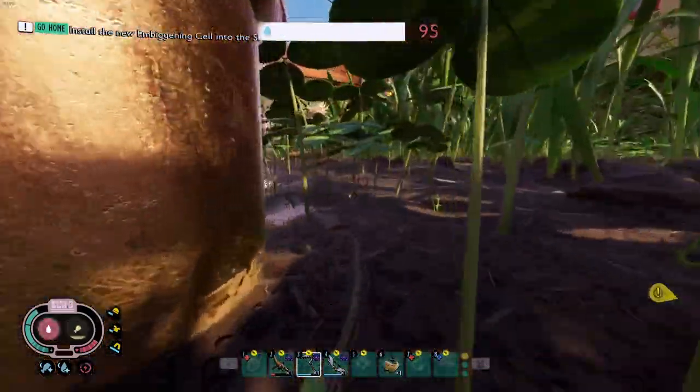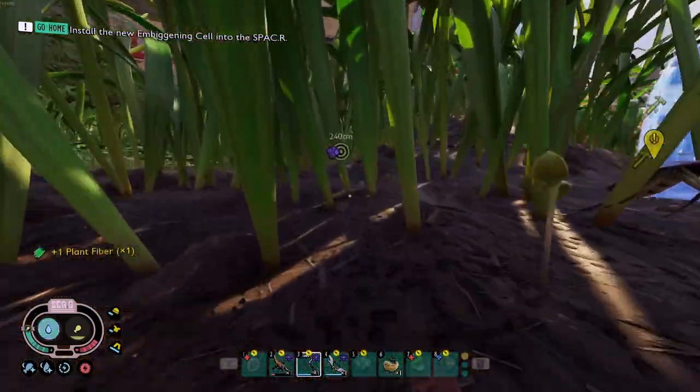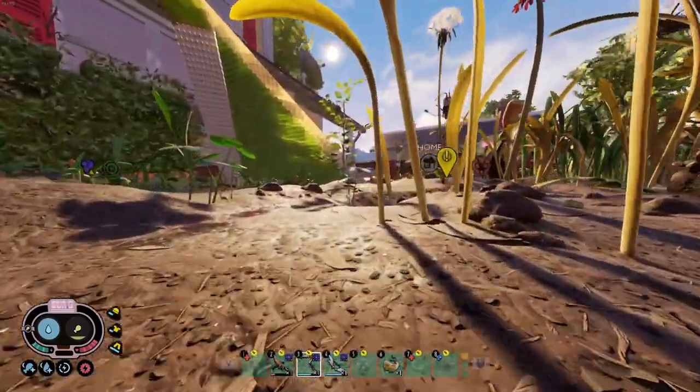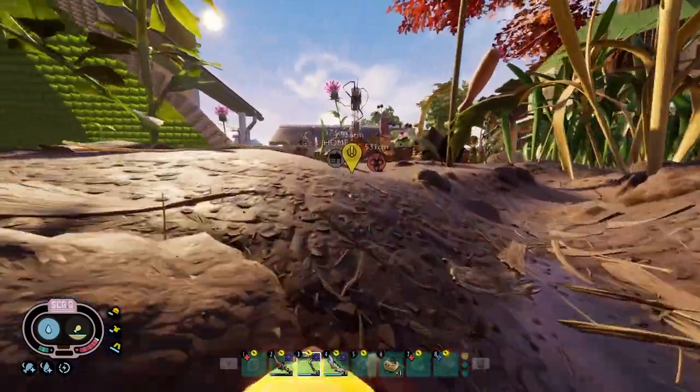If you've ever watched another creator and wondered how they move so fast, Natural Explorer is the mutation you want. You unlock Natural Explorer by visiting separate points of interest - things like juice boxes, the oak tree, the milk carton, the gnome, the etch-a-sketch, different structures in the map. Once you've visited a certain number of those places, you unlock Natural Explorer which gives you a huge speed boost. Couple that with aphid slippers and you'll really be hauling.